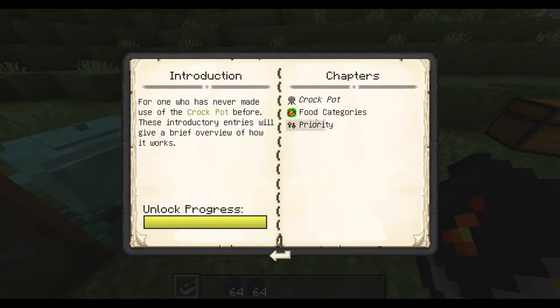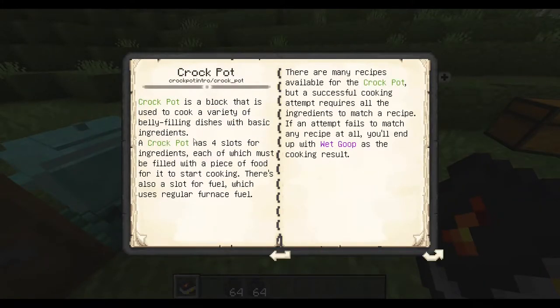I didn't actually think this would happen. The Crock-Pot is a block that has slots — a slot for fuel, which uses the same fuel as a furnace. There are many recipes available for the Crock-Pot, but each cooking attempt requires all the ingredients to match a valid recipe.